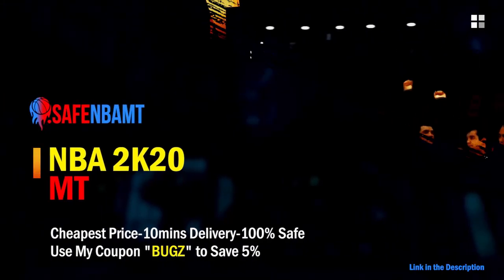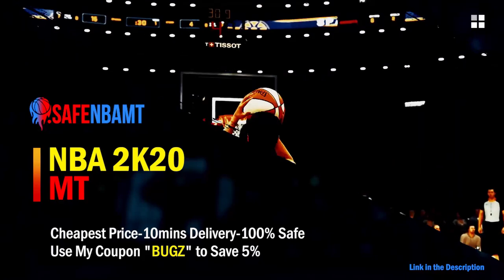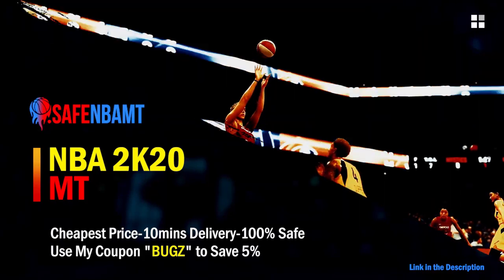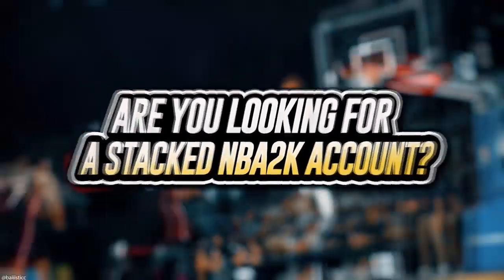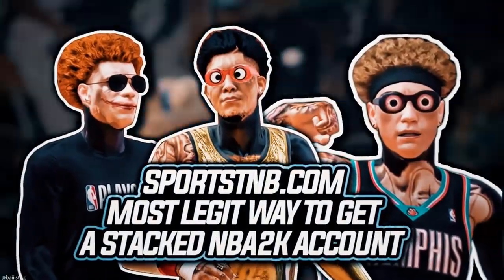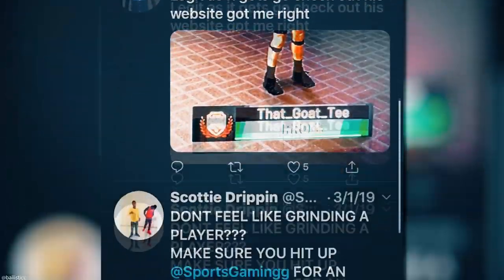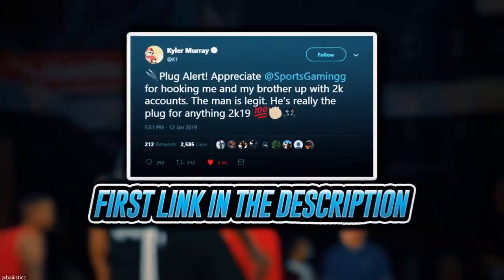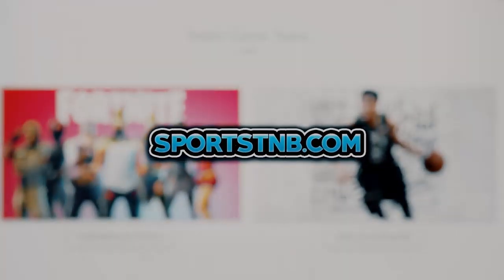What's good guys, if you want cheap, fast and reliable NBA 2K20 MyTeam coins, head on over to nbasafe.com and use code BUGS for five percent off at checkout. If you're looking to buy a stacked NBA 2K account with max badges and more, visit sportstmb.com — he has been in the community for years and has hundreds of reviews. Click the first link in the description to get your account today.